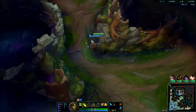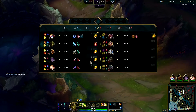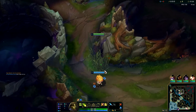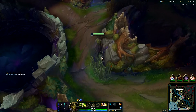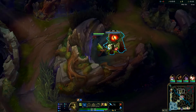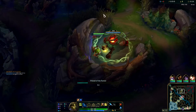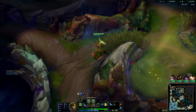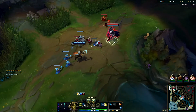I'm running a cheese route so I'm going to invade - apparently Rell's red. I've never seen that before but first time for everything, so we're going to go to the red buff and smite it. And it's that easy, that's how you steal red on Ivern.